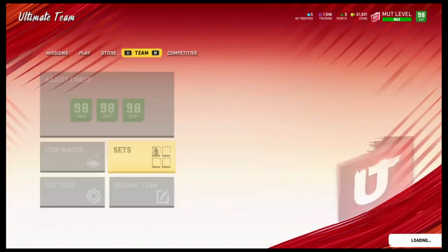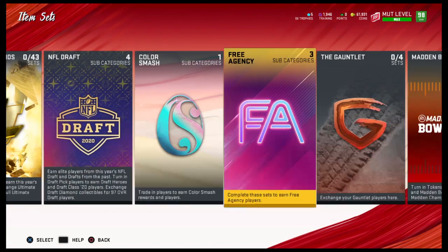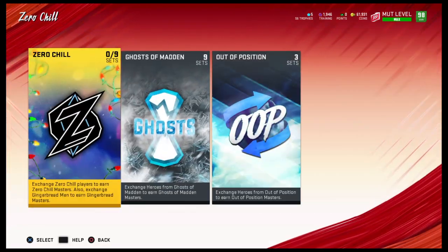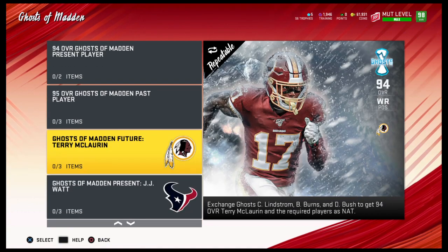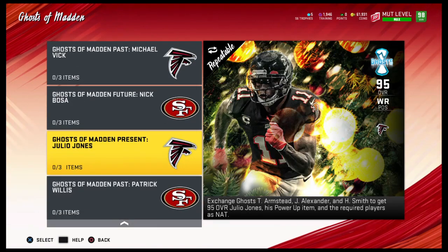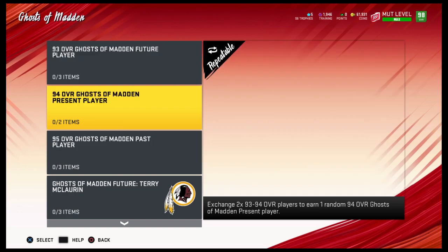So the method is: go to Team and then go to Sets. The set that we are going to be doing is under the category Zero Chill. It's right here and you are going to want to choose Ghost of Madden. Now not the first three — Terry McLaurin is okay but not that good — but really you are going to want to check the price on JJ Watt, Nick Bosa, and Julio Jones. Those are the three that we could possibly be building.